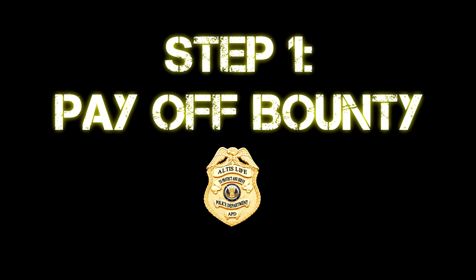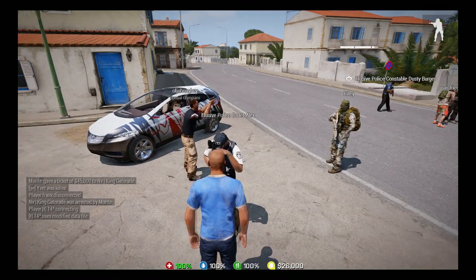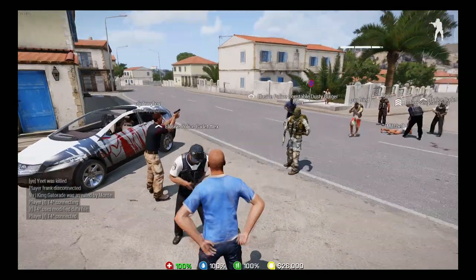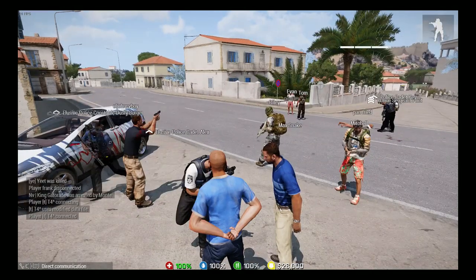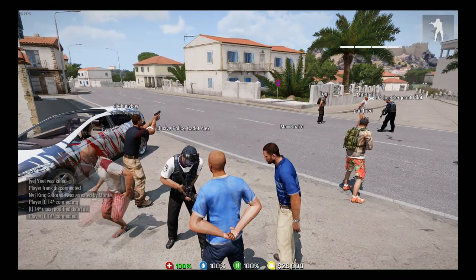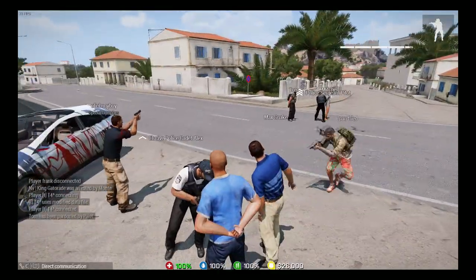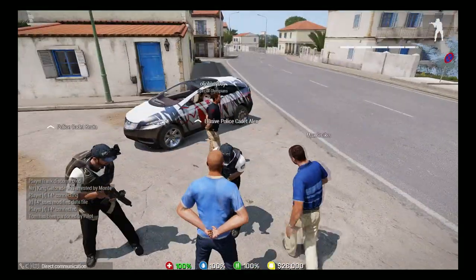The first step you're going to want to do is to pay off your bounty. This is going to prevent any bounty hunters or police officers from being able to track you or getting in the way of progress. It's one of the most detrimental steps in this entire process. So make sure you go talk to a police officer and be compliant — that way you can get at least a half ticket, which will definitely help you out as far as not having to pay out the butt to get that bounty paid off.